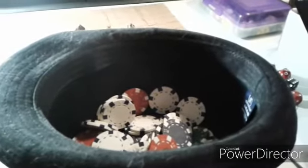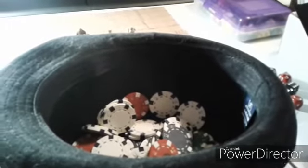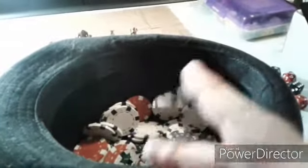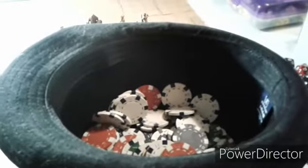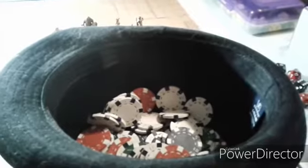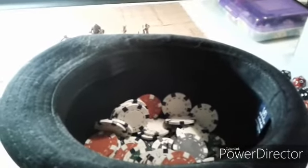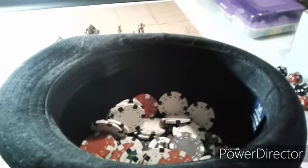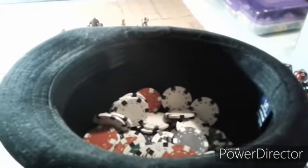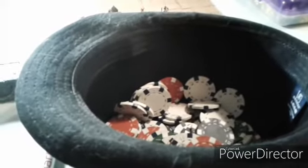Whenever a player does something incredibly insightful, particularly roleplaying appropriate, or makes the group laugh, the sage should feel free to give them the basic success chip — a white chip. I've color-coded this to a common set of poker chips that you can find anywhere — I bought my set at Walmart. But it could be colored beads, pebbles, or anything that's easy for you to move. I even know one person who used colored marbles instead. Okay, so that's all the accoutrements that you will need. Let us get to how the game is actually played.